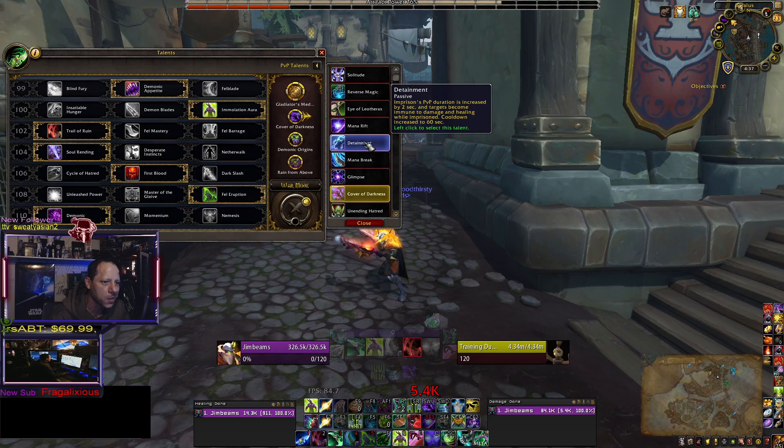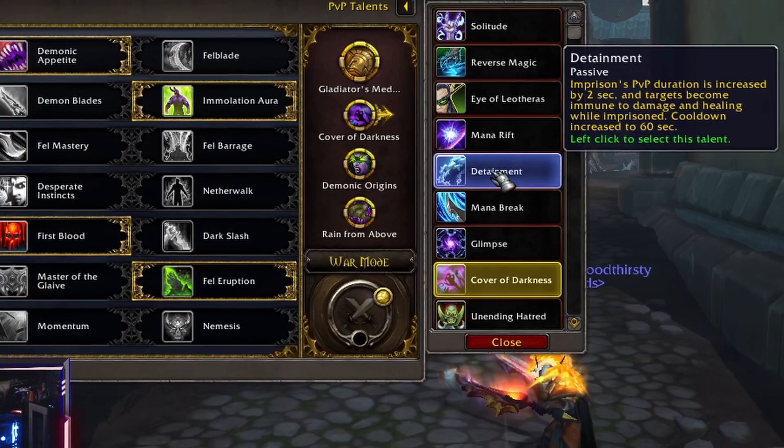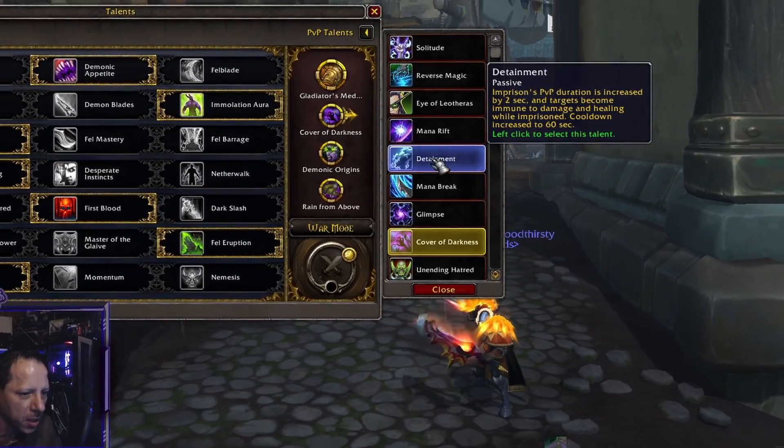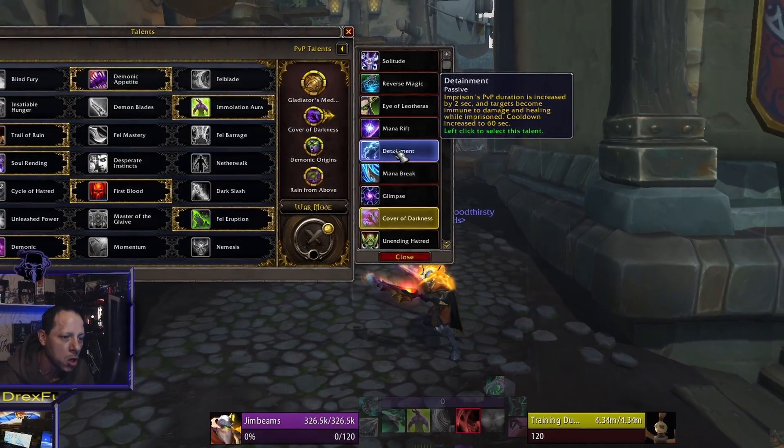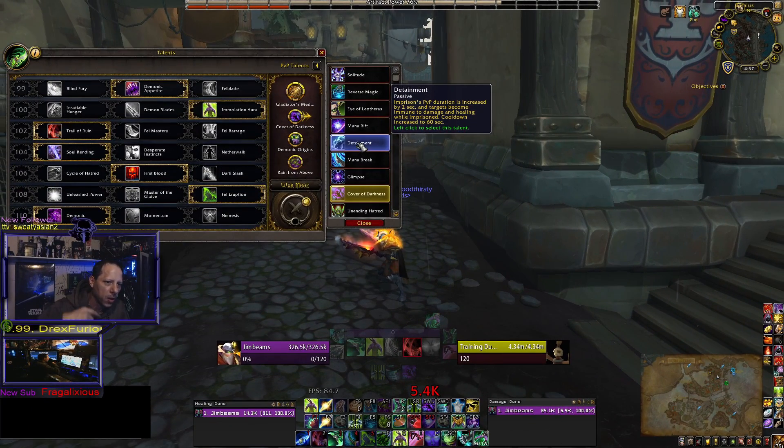When I'm not running Cover of Darkness, I'll run Detainment or Solitude. I run Detainment if I'm facing two DPS, or if I know I have a mage or monk with me who can stun something off to the side, and then I can hit them with Detainment and imprison them — they can't break it. It's just another CC chain that links in for getting a kill in PvP.